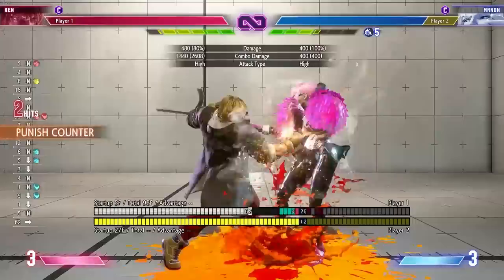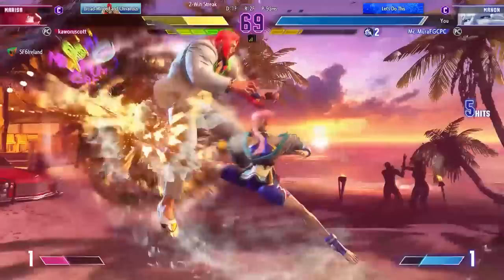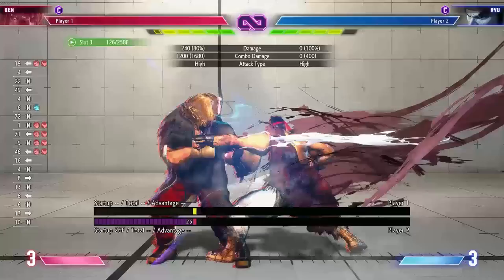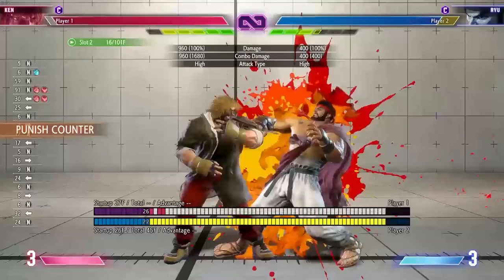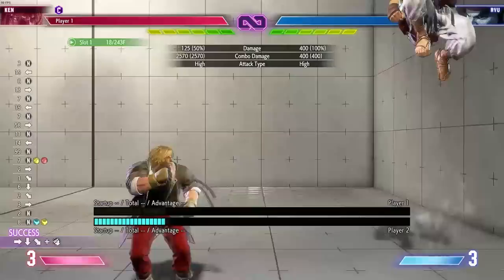Drive Impact is a very powerful mechanic that people use all the time, so you have to be thinking about it constantly to react to it. If there is one tip I can give you to help against Drive Impact, it is to set a specific button to Drive Impact on your control scheme. By default it's set to L1 or the left shoulder button if you're playing on pad. Some people remove it because they need triple punches and triple kicks for OD or EX moves, and rely on heavy punch plus heavy kick instead — but I have found this method to be much slower. If you set a specific button to Drive Impact, you will find that reacting to it becomes much easier.